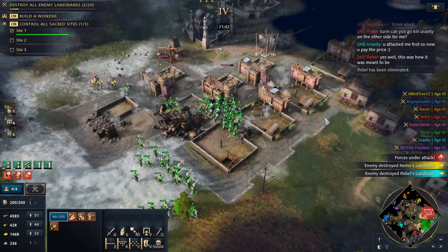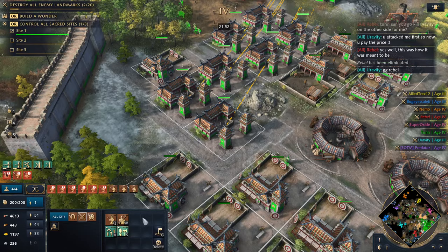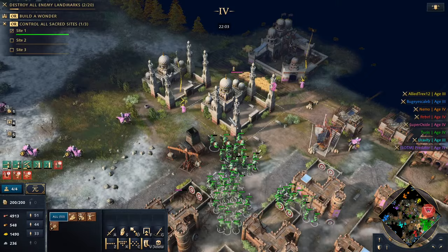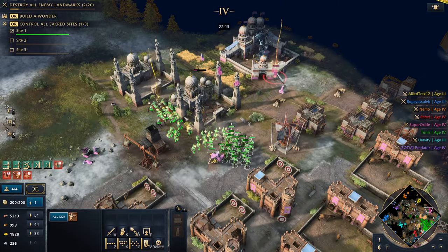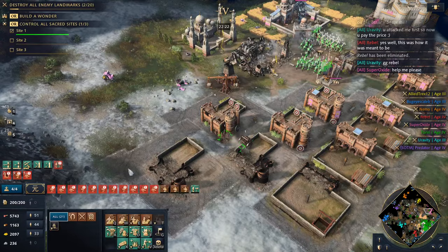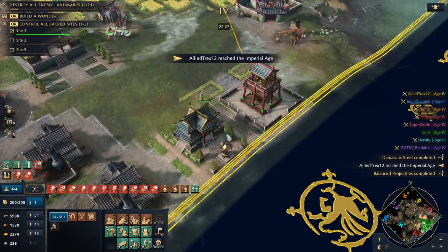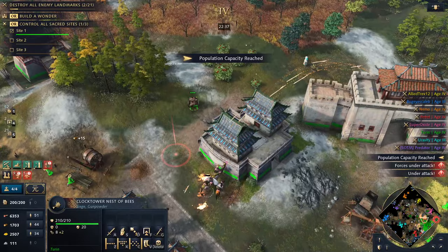Rebel has been eliminated — looks like folks are paying the troll toll around the map. Just got to kill these units as they keep popping out here — elite palace guard. Oh yeah — oh my god, that's where all the relics went! Look at him — he's trying to hide them. Not in my house, those relics belong to me! He's trying to wolo me. We can just scoot up and pop this guy. He's building a keep — Superoxide is like, help me I'm too weak!